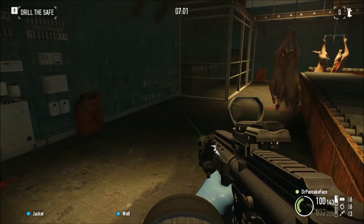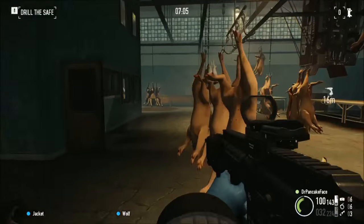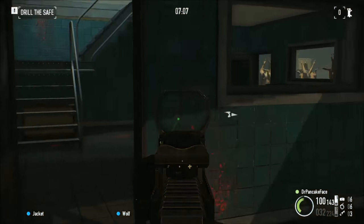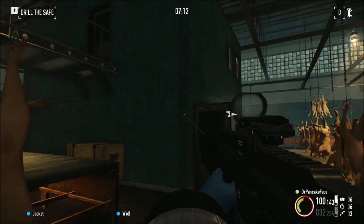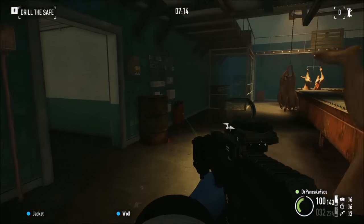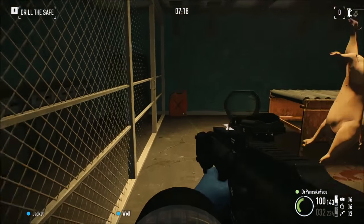Here we have two gas cans — gas can number 3 and gas can number 4. Gas can 2 was in here in this room. Well if you look over here, behind the room in the middle, you will find gas can number 3 and gas can number 4.